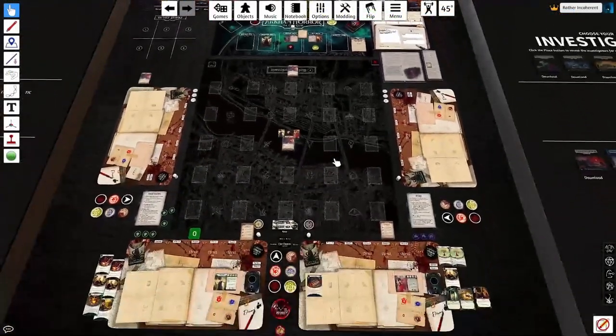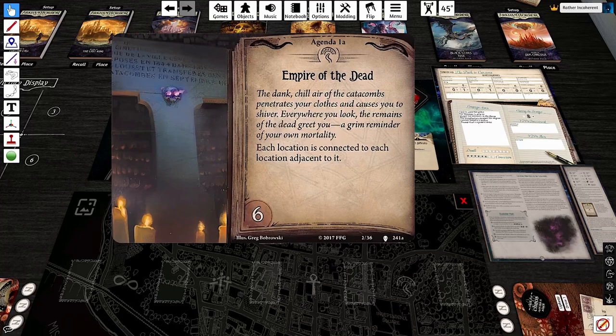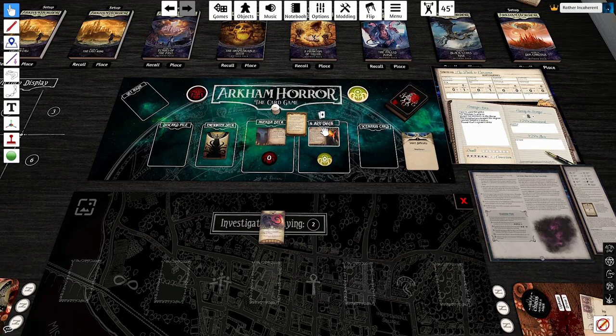I've already done all the setup, let's read the agendas, the acts, and start talking about the scenario itself. Empire of the Dead: the damp and chill air of the catacombs penetrates your clothes and causes you to shiver. Everywhere you look, the remains of the dead greet you, a grim reminder of your own mortality. Each location is connected to each location adjacent to it. Six Doom Threshold. Act 1A, Through the Catacombs: at the end of a long tunnel, the stranger steps into the darkness, his pale mask glinting in the candlelight. You call out for him to wait; he glances your way before vanishing into the shadows. Objective: find the man in the pallid mask. We have two agendas, four acts.